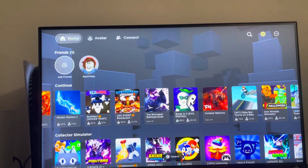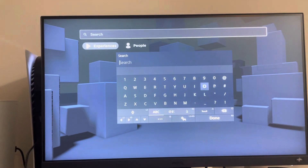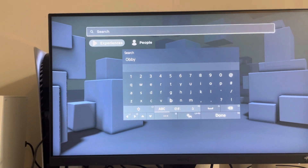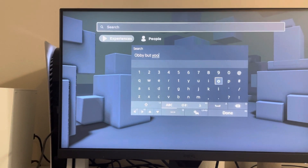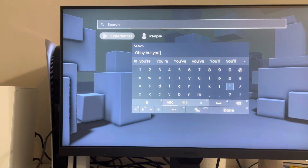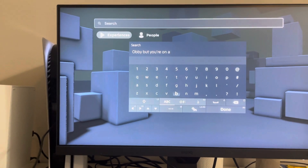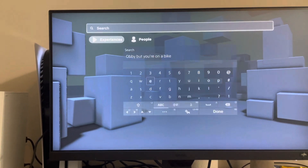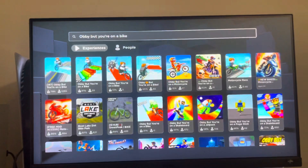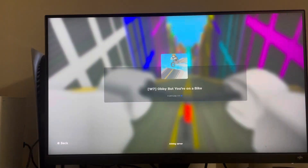It's actually very easy to do. All you guys have to do is go to the top and type in 'Obby But You're On A Bike' like this. Just type it in and then click the search button and it should come up first. You just click the first one right here and click X on it to play, and that'll show you how to play and stuff like that.